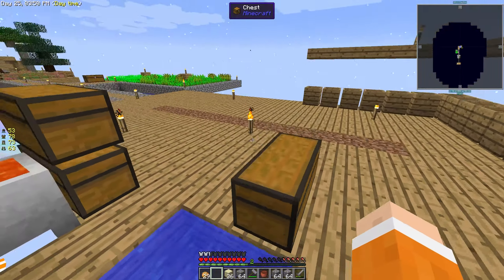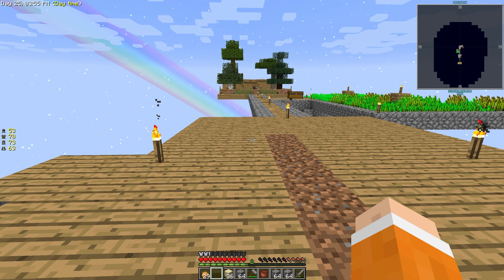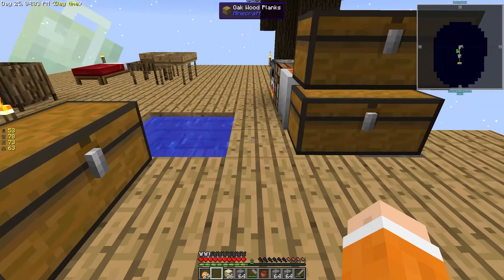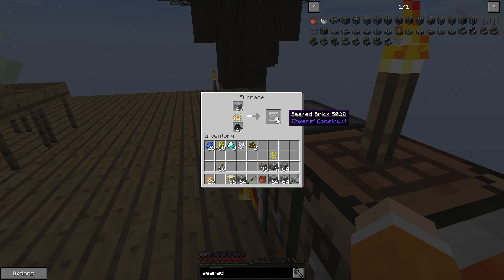I wanted to see if I could make myself a little smeltery to get the most out of them. I got three diamonds with that, which is incredible. If I make enough iron I can make myself an auto hammer - we'll need to use a generator, but that is jumping from the stone age directly into mechanical engineering, which is pretty cool.